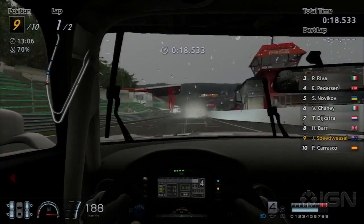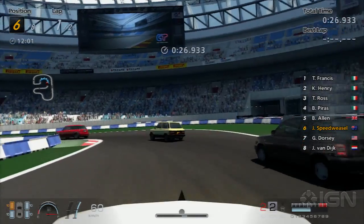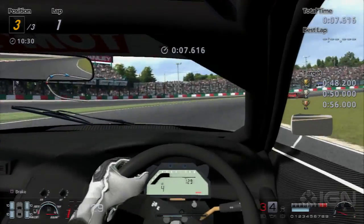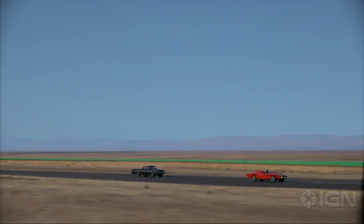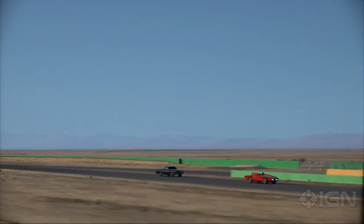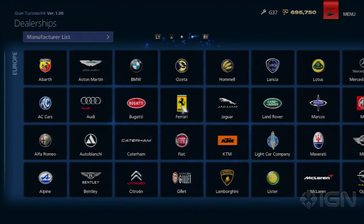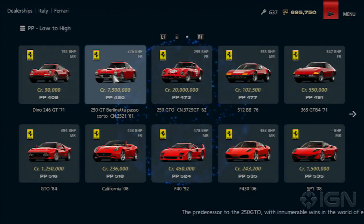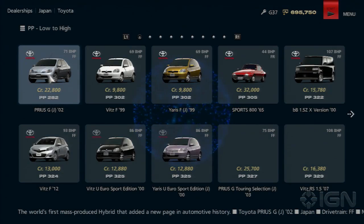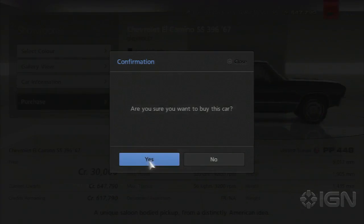Gran Turismo 6 has taken several steps to redress a number of its forebearers' key foibles. The first is the installation happens in the background as you play — a very welcome change from a long initial install. GT5's aggravating XP ranking system has been punted too, and pleasantly developer Polyphony hasn't hidden the vast bulk of its cars inside a small, slowly rotating used car list this time either. The full ranges from all included car manufacturers can be browsed at will, because GT6 doesn't differentiate between so-called standard and premium cars like GT5 does.